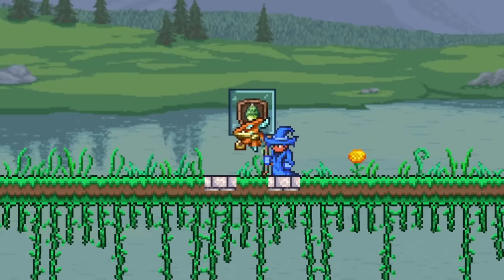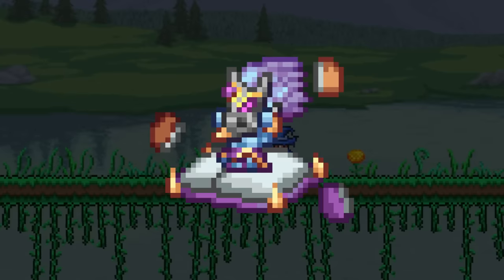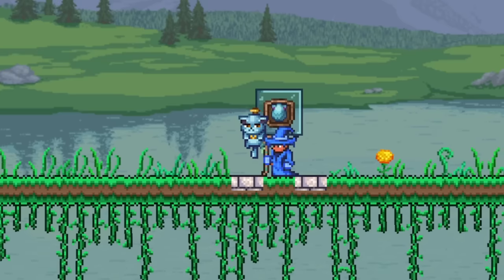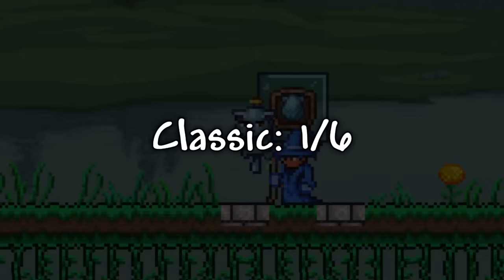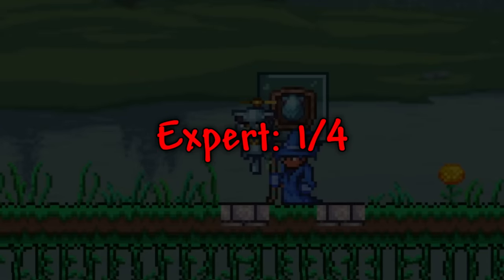Next, we have Horde Dragon, which normally has a 1 in 6 chance to drop from Dark Mages, but it will have a 1 in 4 chance to drop in expert mode. And finally, for the last pet you can get from a boss, we have the Propeller Gato, which, just like the last pet, normally has a 1 in 6 chance to drop from Dark Mages, but will have a 1 in 4 chance to drop in expert mode.